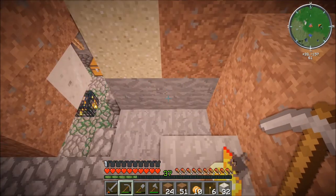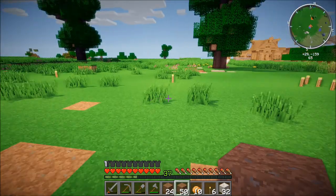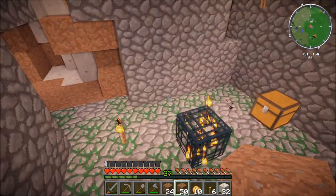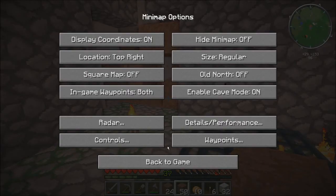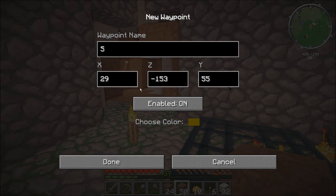We got a spawner too that we can use — this will be really good. Come in here and mark it: waypoints, new waypoint — 'skelly spawner.' All right.